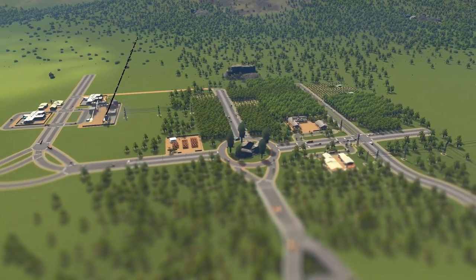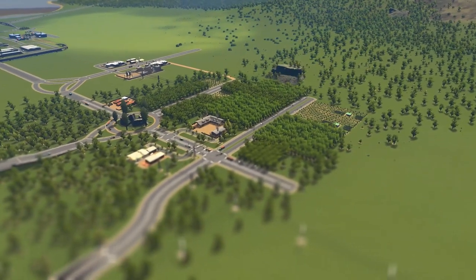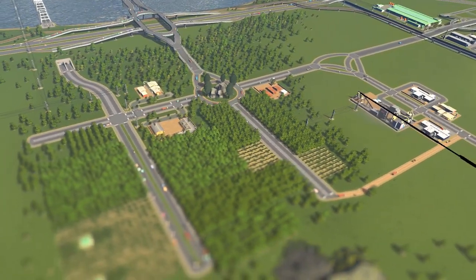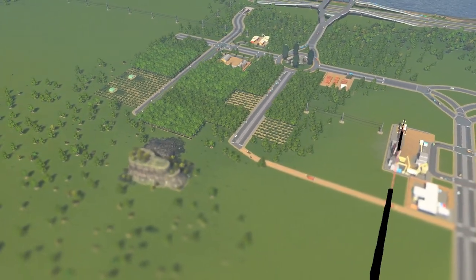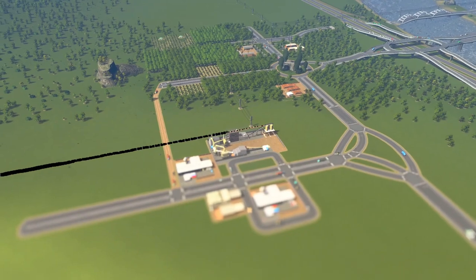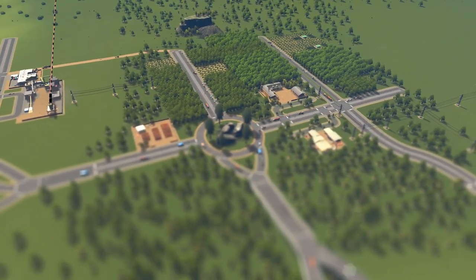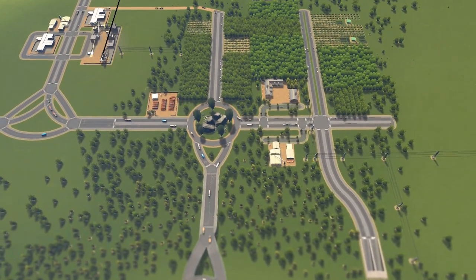Then we have our first proper beefed-out industry area — the woodland farming district, where we have generated woods and timber. This has direct highway access for obvious reasons. Within the area there's also a product production zone with sawmills and a plank mill, producing planned timber, paper, and all the different products the forest industry does. There are storage yards and a nice road infrastructure with lots of little roads and cut-offs. It still needs a touch more detailing but it's starting to come together.